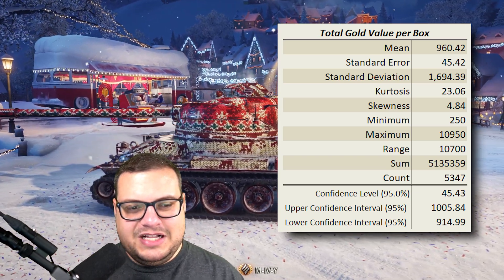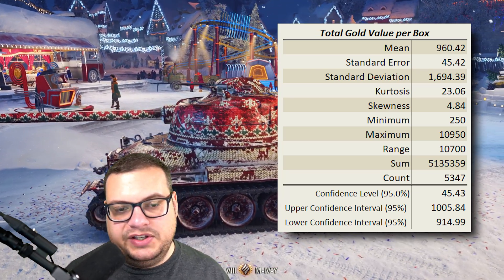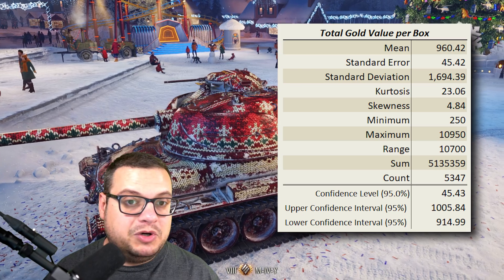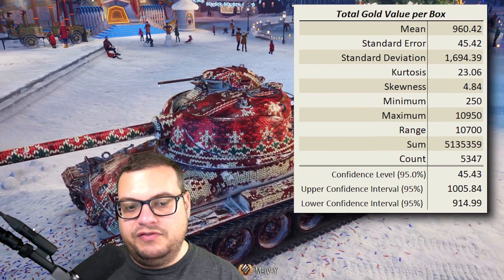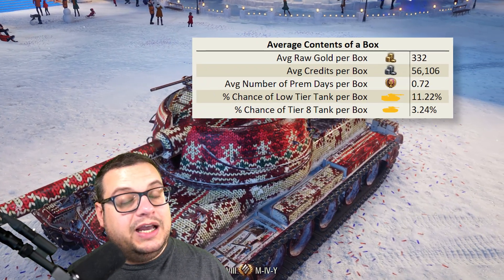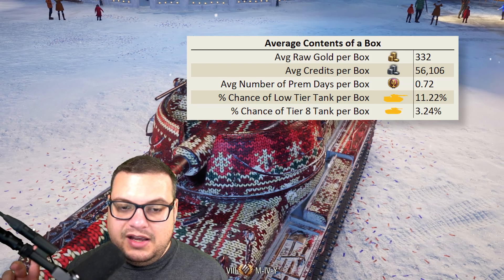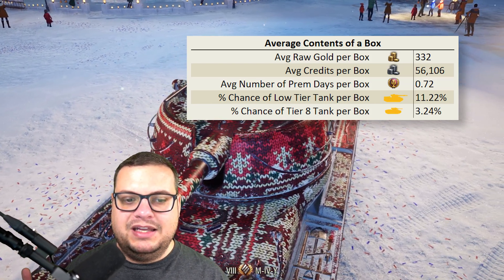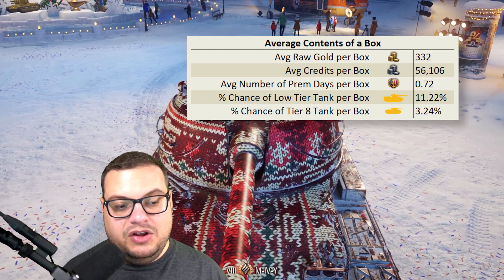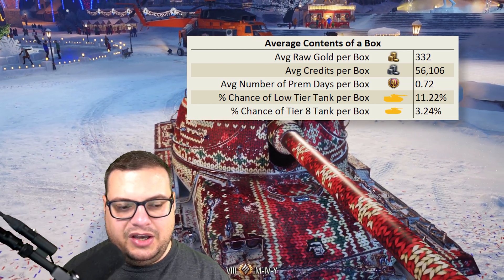So basically what this says is that your average will probably be about 960, and 95% of people are going to be about 45 gold up or below that — so most people will have a per box average between 914 and 1,005 gold per box. Here's the average contents of a box: the average box has 332 gold, 56,000 credits, 0.72 days of premium time, an 11.22% chance for a low tier drop, and a 3.24% chance for a tier 8.